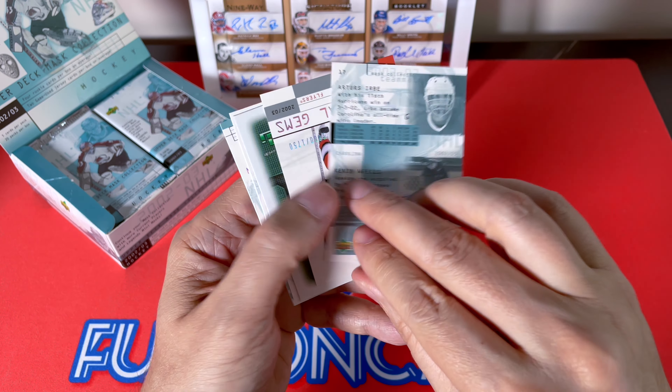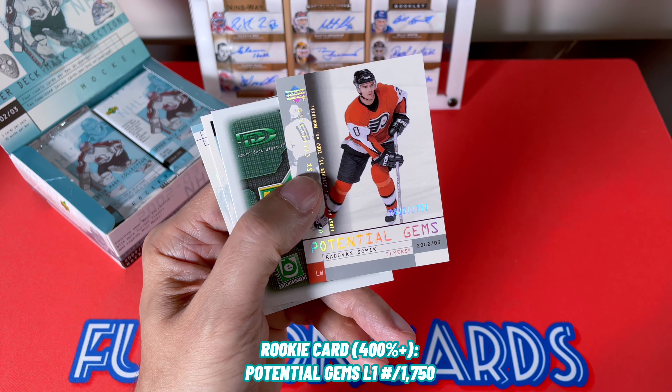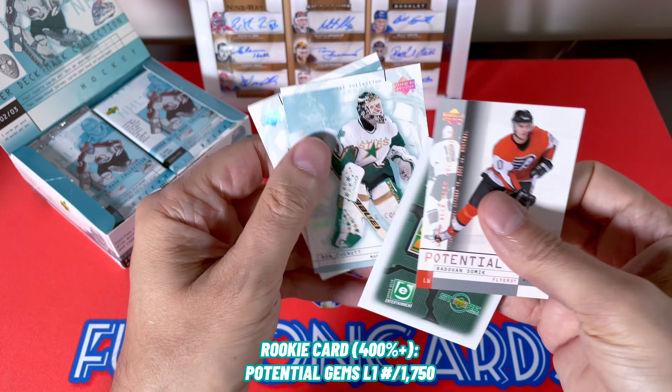This one here is in fact numbered to 1750. They have Level Ones and Level Twos — I'm gathering this is a Level Two. Comrie, as well as Labbe, Jean-Francois — they call the rookie cards numbered to 1750 Level Ones, and Level Twos would be numbered to 1250, just so we know. These cards are going to be every which way. Jerome Iginla, Heatley, Jeff Hackett — really cool looking cards. There's Joe Thornton.